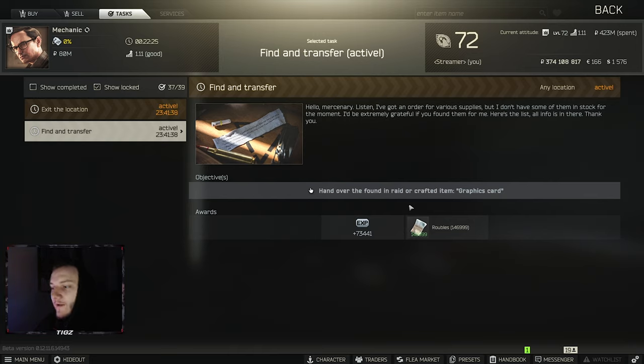I've got Final Transfer — hand over the found in raid or crafted graphics card. 73,000 XP and 150k rubles. 73,000 XP for like a 900k graphics card — that is so worth. 73,000 XP is very, very good, and it's definitely good for new players as well if they want to try and get their traders leveled up. I'm interested to see how this is going to work early wipe, as I think this may be kind of OP early wipe in terms of people trying to get their traders maxed straight away. It's going to definitely speed up the progression of the game a little bit, which is kind of a good thing and a bad thing.